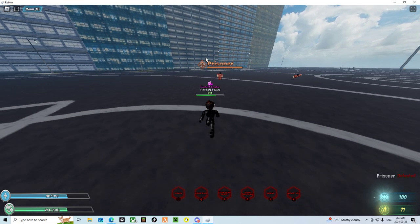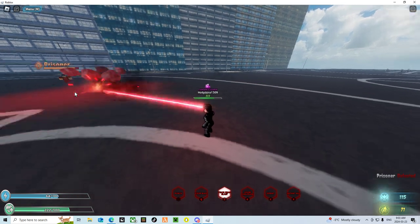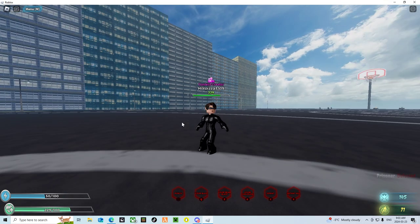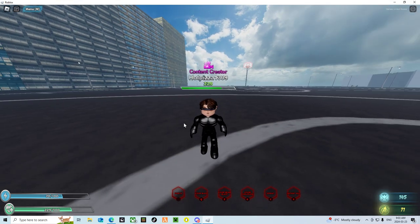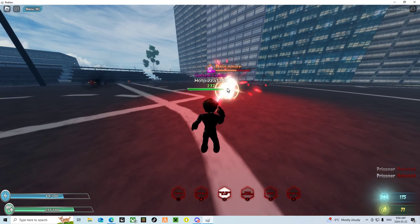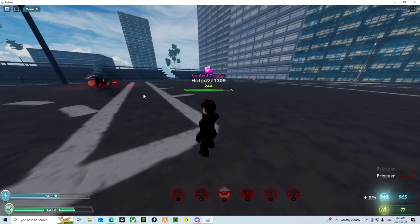Next we got Visor Beam Blast. It's good. For Cyclops being like a coin character, he doesn't have a lot of moves and he can't run — well, that's like the fast thing in the game.